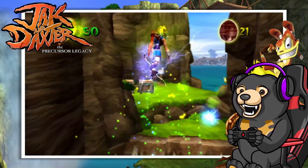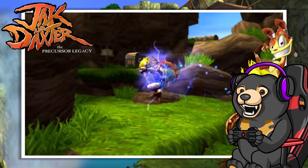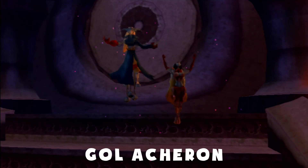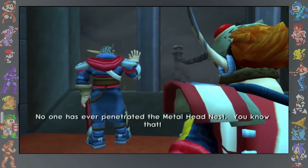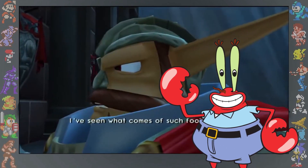Blue eco is found continuously throughout the game, from the tutorial on Geyser Rock to the final stage on Gaul and Maya's Citadel. Fun fact: Gaul is voiced by the lead singer of Twisted Sister. Did you know that the voice actor for Baron Praxis in Jak 2 is none other than Mr. Krabs' voice actor, Clancy Brown?